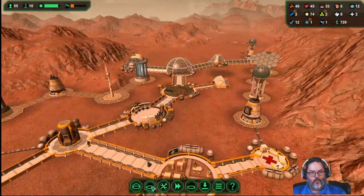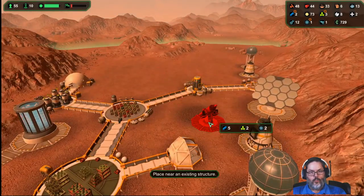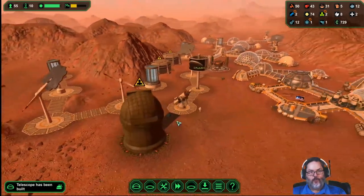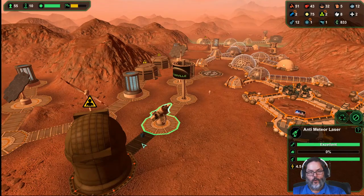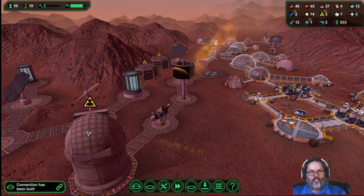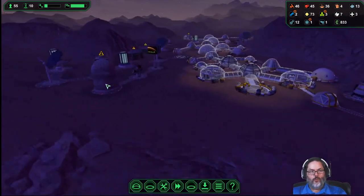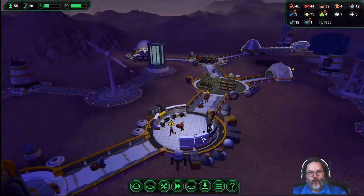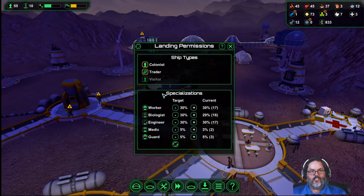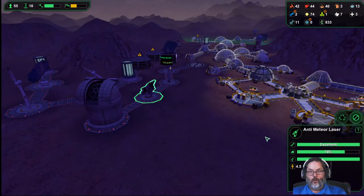I did want to build one out here — it's a one size fits all. We'll plop that in. That telescope has now been built. Nobody's manning it currently — we'll speed it up. So this is open, and this one has a person over it, so I'm guessing that means they don't have enough guards. We're going to open up colonists again — we've got plenty of food — so we'll try to get some more guards in. Now we're up to 76 percent detection.